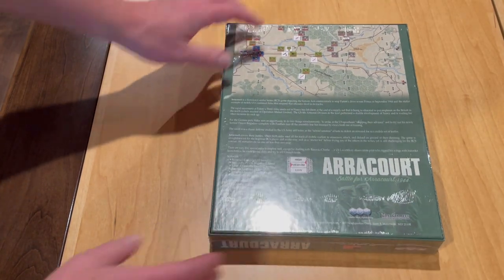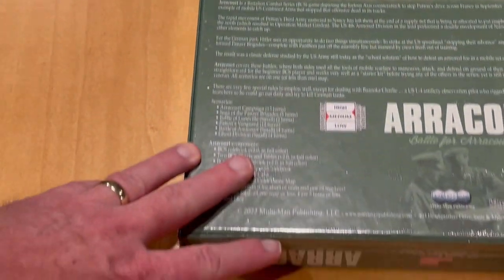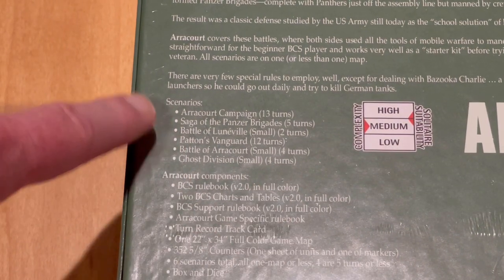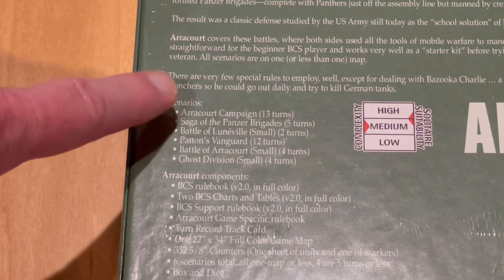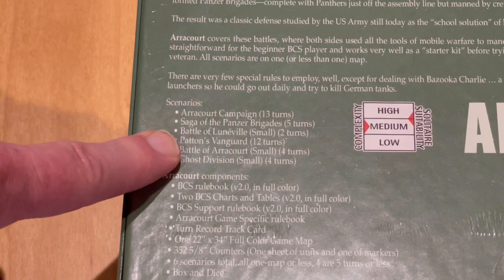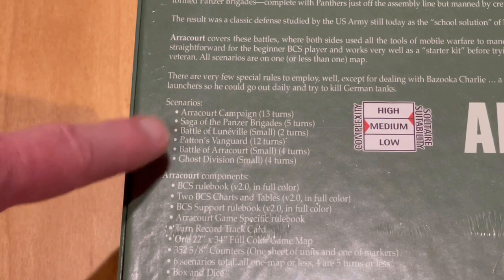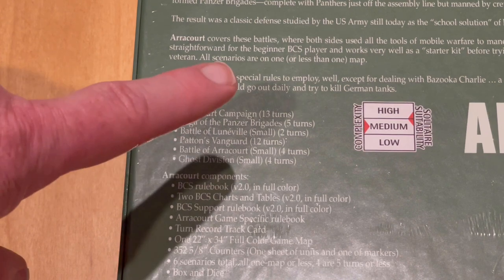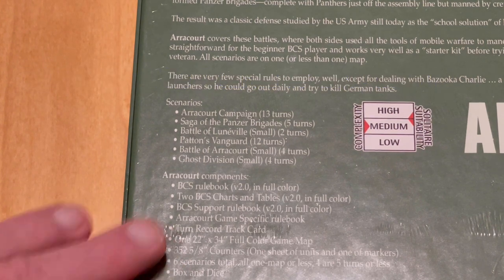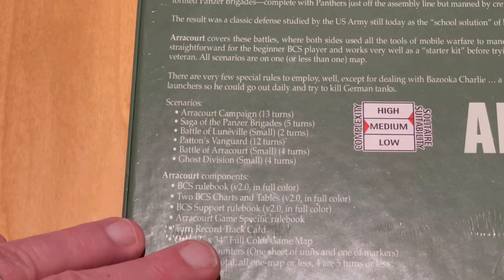We'll take a quick look at the back here. There's a nice shot of a portion of the map, and there are six scenarios that come in the game. The campaign scenario is 13 turns long, which compares pretty favorably to the other games previously released in the series, which tend to be around 16 to 20 turns. And then there are five other scenarios, four of which are four turns or less. This is a single map game with one countersheet of units and another of markers — so a smaller game in the series.